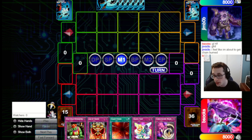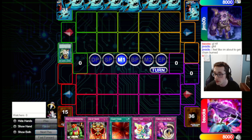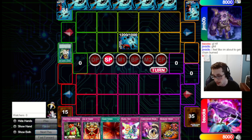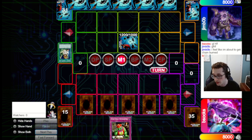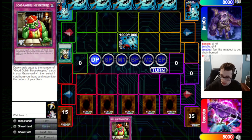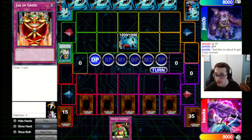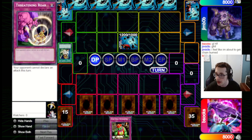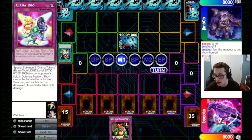I think this is a pretty good opening hand — we get Chain Strike plus a bunch of chainables, so that's pretty good. They go for Graceful Charity, set one, pass back. We draw Reckless Greed as well, so we're feeling pretty good. We're just going to set five and pass back. I don't really want to set Good Goblin Housekeeping at this point — it is kind of a draw, but not really. I'll set up more cards in hand before going for the Good Goblin.